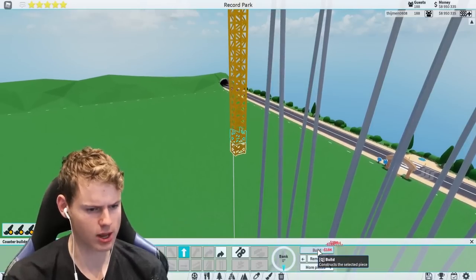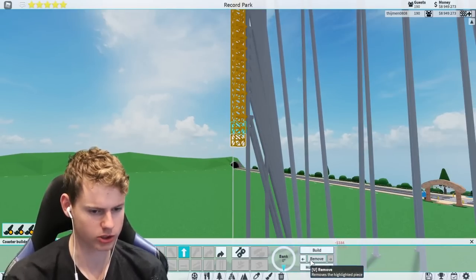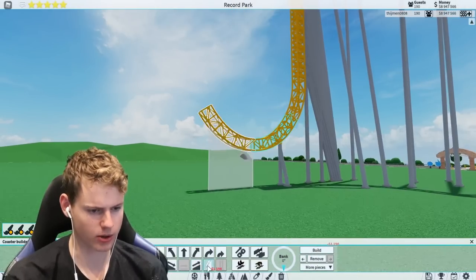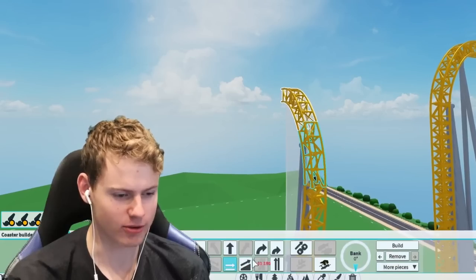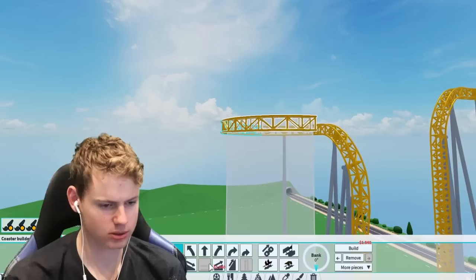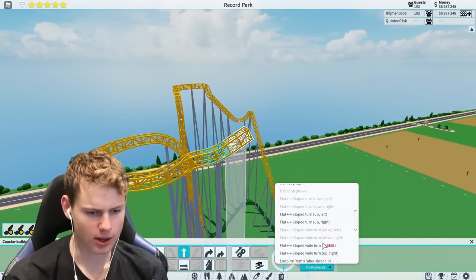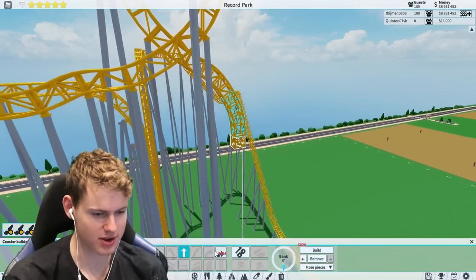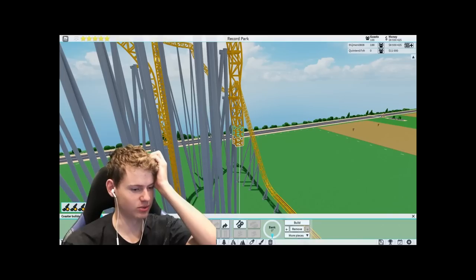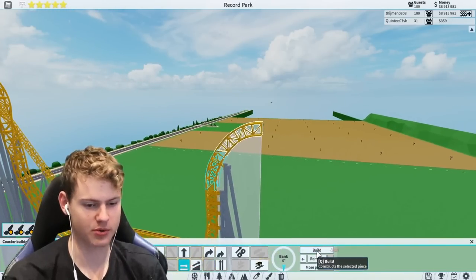I still have no idea what I'm doing with the layout. I'm really high - oh my god, I was extremely high. How low can I go? There's the ground! I have no idea if I'm going to reach the ground. I want to turn to the left - I think I did it. And then I need to find the looping. I think this is the looping - okay, let's just go straight down again.